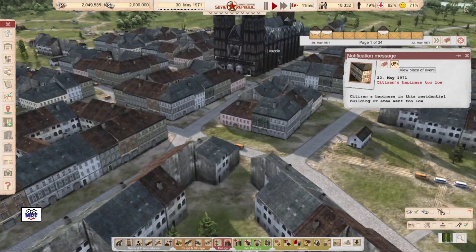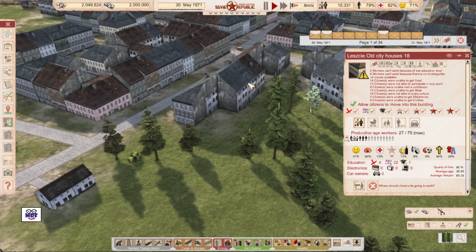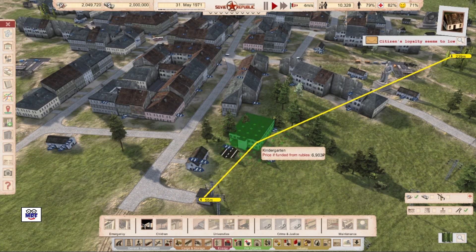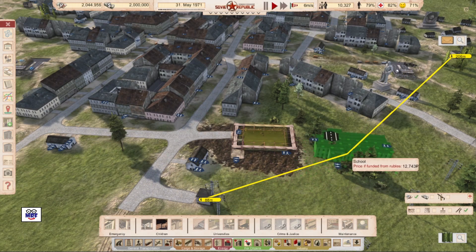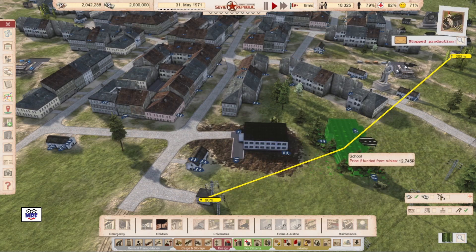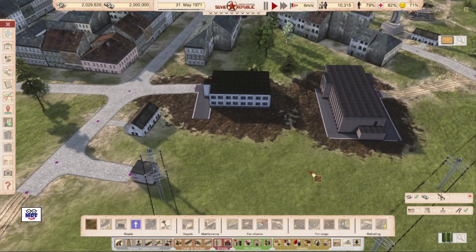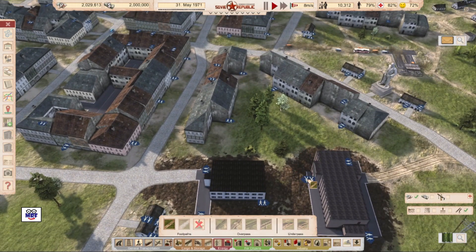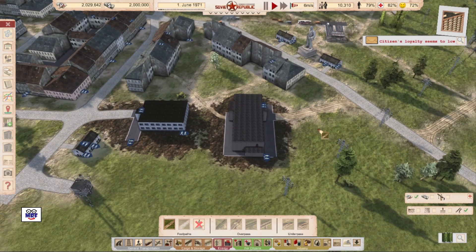Check on this guy here — they are unhappy because the workers are at a low education level and there's no kindergarten. Well, that we can fix. Let's go to state-run infrastructure and put a kindergarten in here. We'll put a kindergarten there and a school right next to it and just get this guy a road connection. I'm going to put in a few walkways or pathways for these folks so they can easily get over there. That should help.